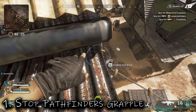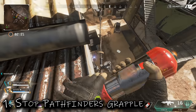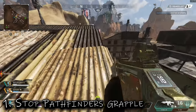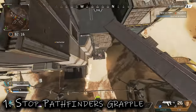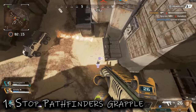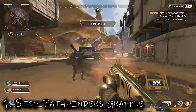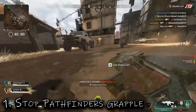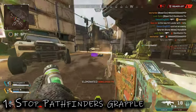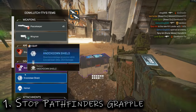Tip one: stopping Pathfinder's grapple. It's a very tricky one and it's only really decent if you've got the high ground first. When they try to grapple away, jump down and aim for their head. If you land on them while they're grappling, the grapple will either hook on you or disengage altogether, stopping the Pathfinder from getting away. It's tricky but once you get the hang of it, it's very efficient.